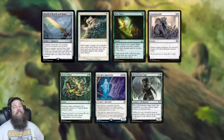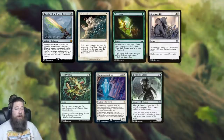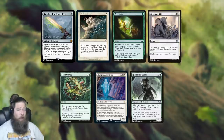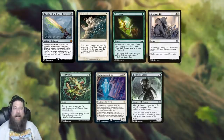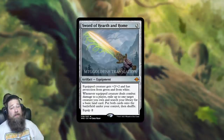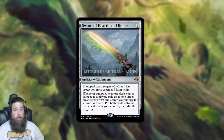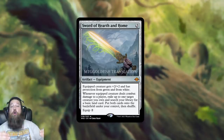The biggest issue I see with Sword of Hearth and Home is that the protection isn't great — this is one of the weaker protection color combinations. Pro-white does stop Path to Exile, which is nice, but green is one of the weakest removal colors. More importantly, both white and green are really good at killing artifacts, so your opponent can just Generous Gift, Beast Within, Skyclave Apparition, or Reclamation Sage to get rid of the sword itself without killing the creature wearing it. I would not play this in a generic Stone Blade deck, but in a Soul Herder-style deck with lots of creatures and good ETB triggers, it's a pretty powerful effect.